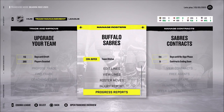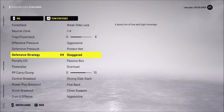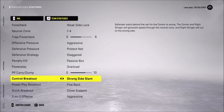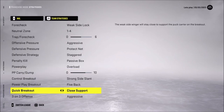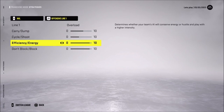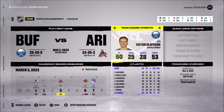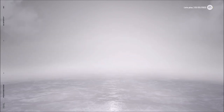I took some time off and managed to maybe pull something out. Let's see what I'm going to be working with: weak side lock one-four, aggressive protect net, staggered passive box overload, strong side lane five back, close support and aggressive. Everybody's going to be on overload with some settings modified. I'm not going to touch the strategies anymore — the only thing I'll change is power play or penalty kill if we're losing badly. Five-on-five I'm not changing.